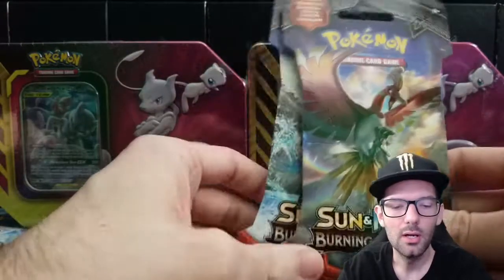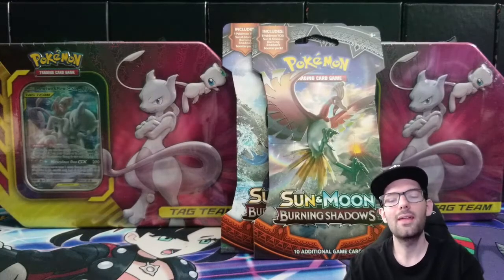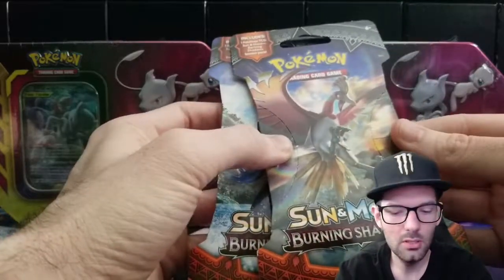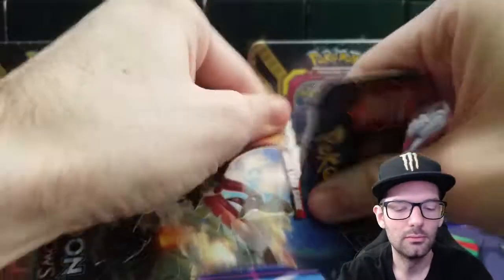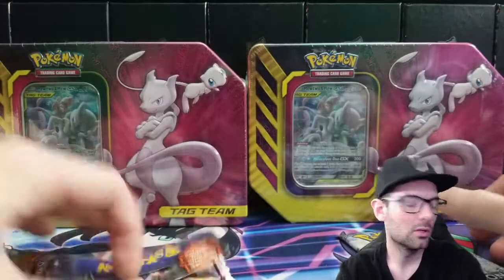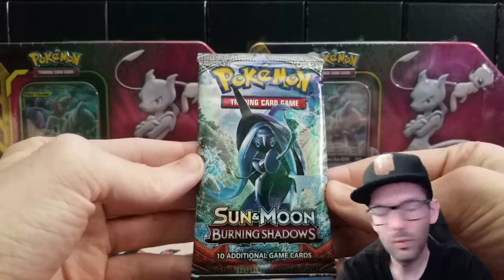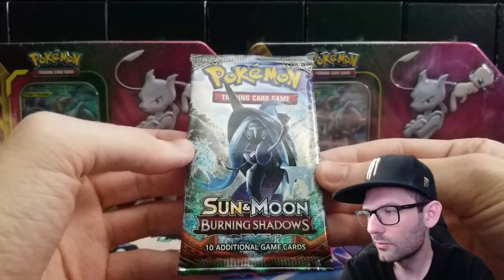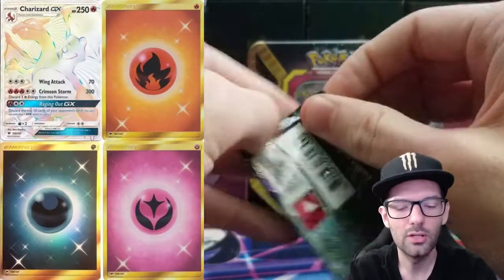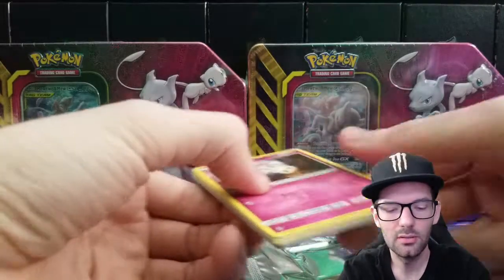I also want to continue opening Burning Shadows because we're still hunting for that rainbow rare Charizard. So let's go ahead and get cracking. Hopefully everybody's having a terrific day — this is being recorded on the weekend, we're having some rain over here in Southern California. We'll start out with the Burning Shadows, hoping for that rainbow rare Charizard, maybe an energy secret if we get lucky.